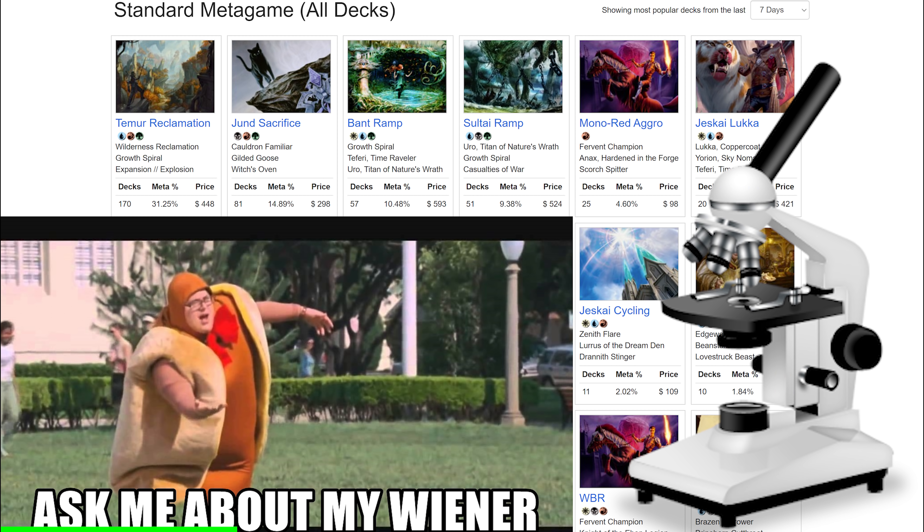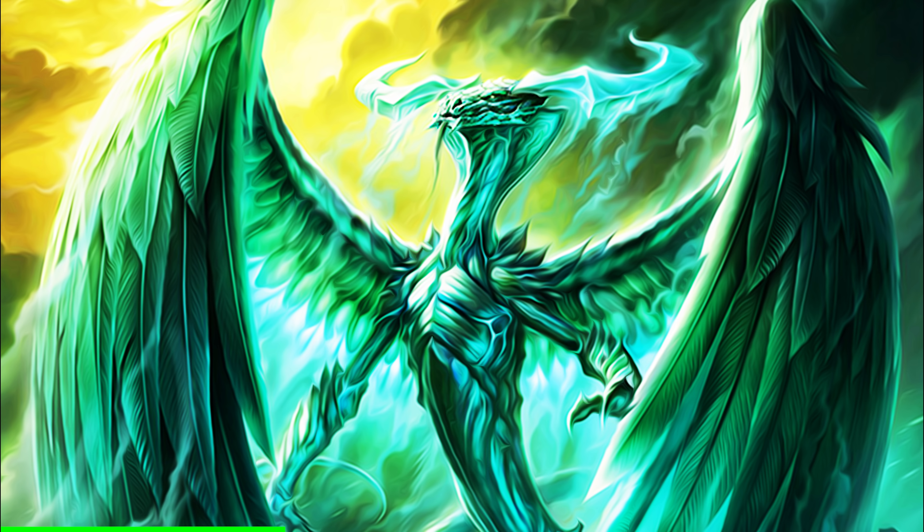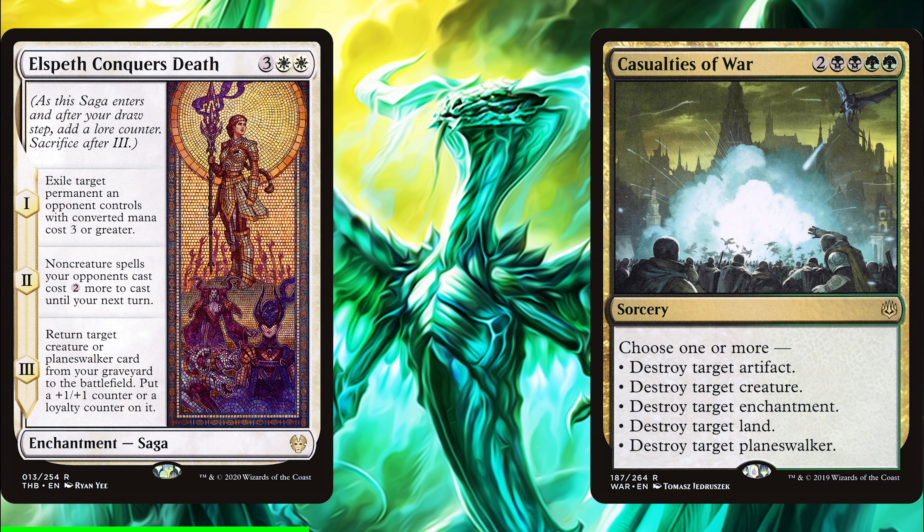We could define the best Ugin deck as the most played deck, and at least initially it's likely to be tossed up between Bant Ramp and Sultai Ramp, with Sultai Ramp perhaps having a slight edge. But if we're talking about the best deck to utilize Ugin, then a great contender would be Ugin Mutate.